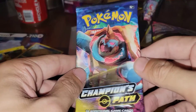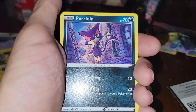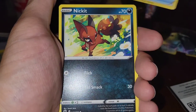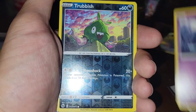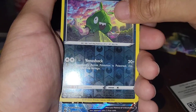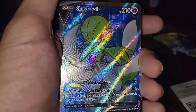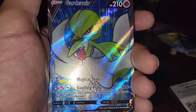Come on, big banger, big banger — come on baby, god hands! Purrloin, Scraggy, Pokéball, Nickit, Hattena — here it is guys! Gardevoir V — Pokemon Unite Pokemon — magical shot, swelling pools, okay! Dude, that box was lit, literally I'm going crazy right now!